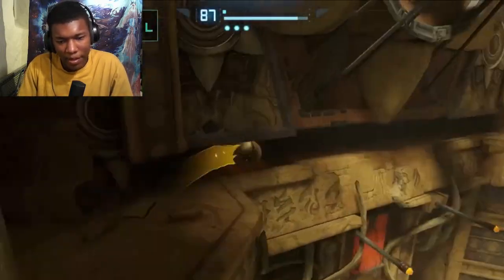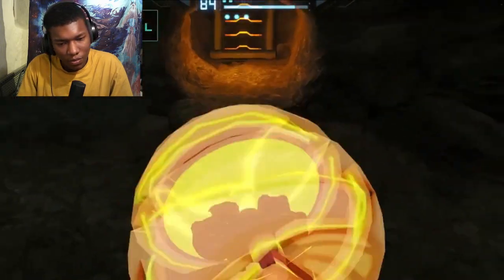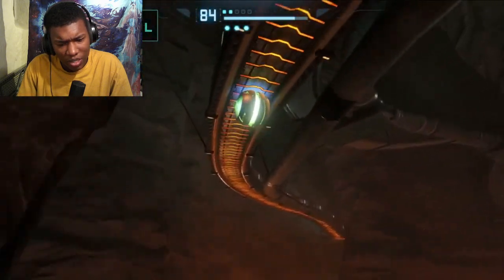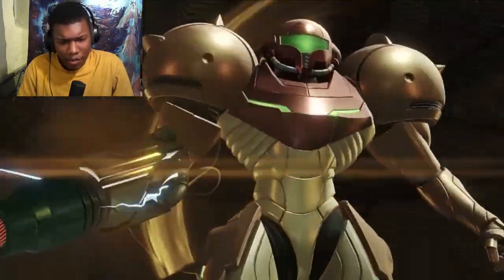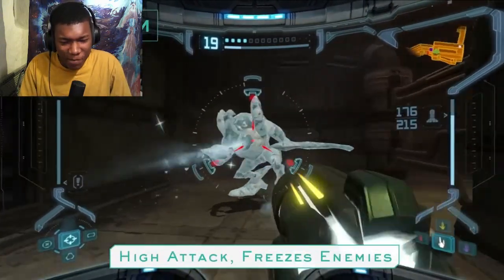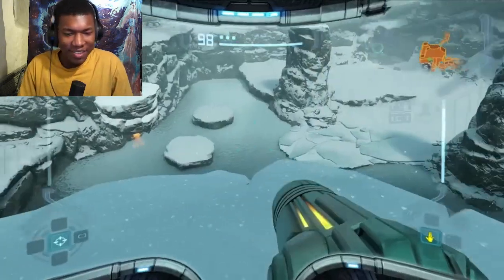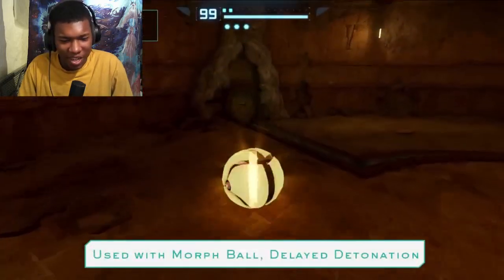Transforming into the Morph Ball allows you to reach previously inaccessible locations. The Spider Ball — what is this? As you explore, Samus will acquire even more abilities: Wave Beam, Ice Beam, the super missile, and space jump boots.